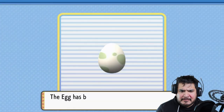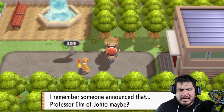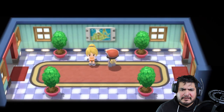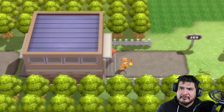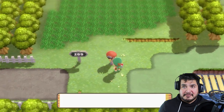Now I think this egg right here — if you take the egg and travel with it alongside your Pokémon it will hatch. I believe this egg hatches a Togepi. I wonder if there's going to be a Pokémon egg for Riolu as well — that would be an awesome Pokémon to have. So let's go ahead and continue battling.